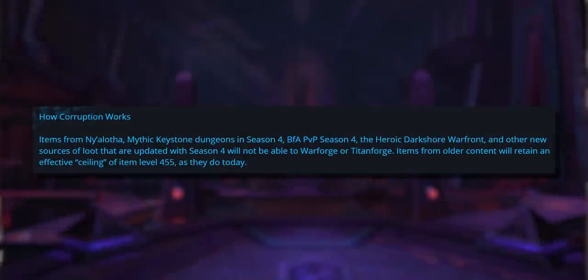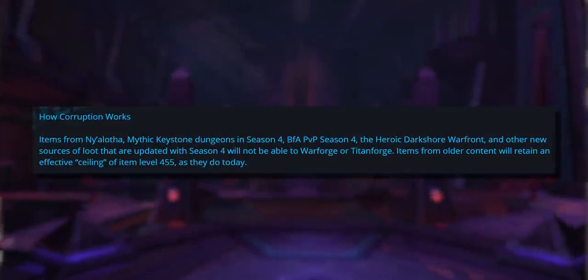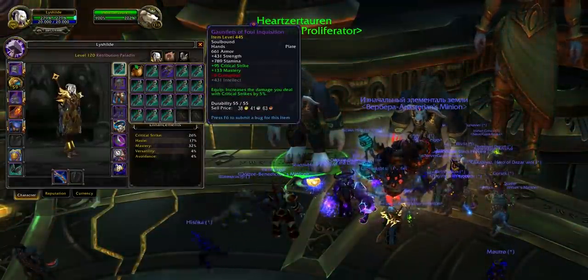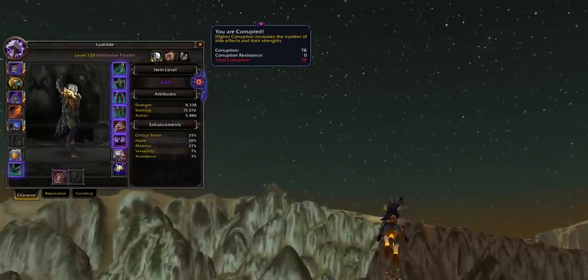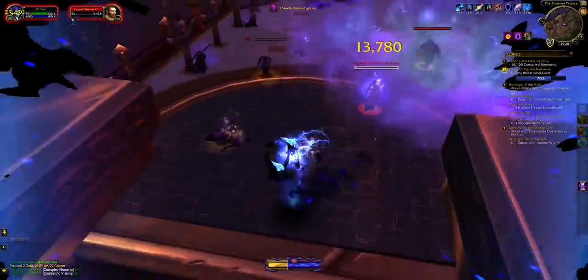Corrupted Gear is the replacement for Titanforging and it is not a permanent addition to the game. That does mean that gear is not going to Titanforge in this patch. Currently, not even tertiary stats or gem sockets appear on the test gear. This new Corruption system is essentially Titanforging and Benthic gear effects blended together. Corrupted Gear will drop with a positive effect and a corruption value, and your character will experience negative effects depending on its total corruption level.